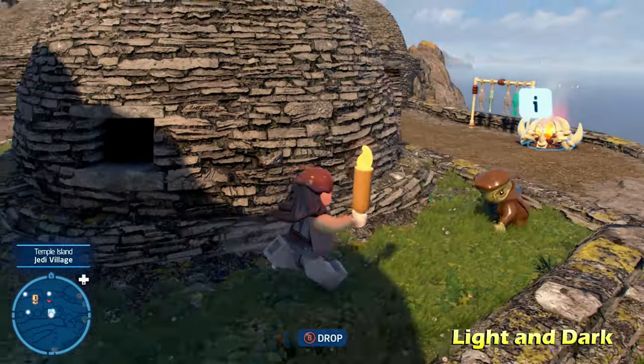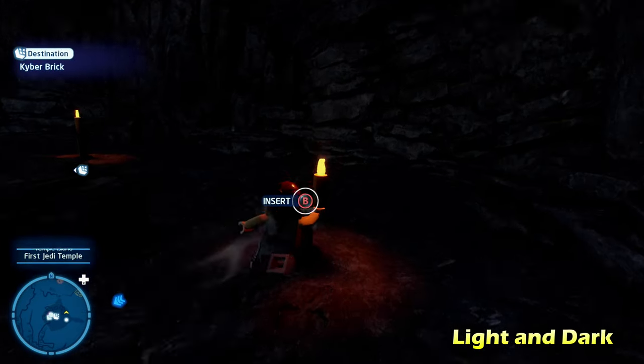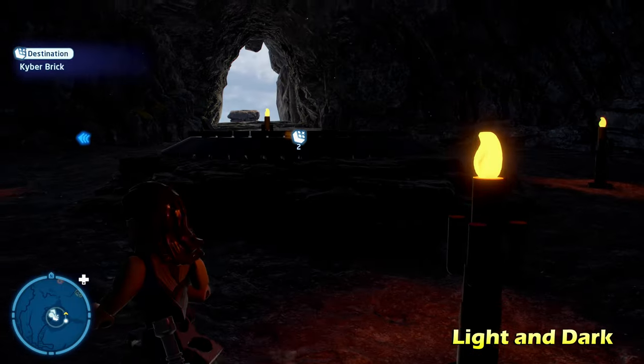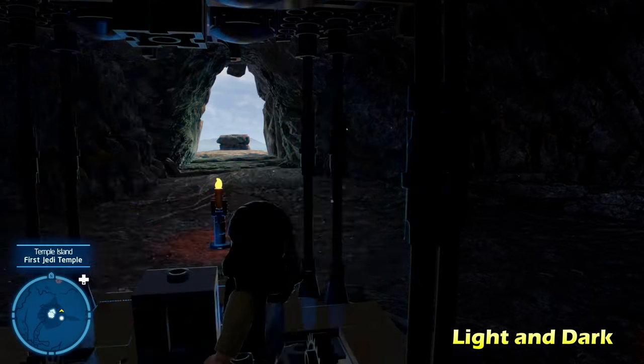Pick that last torch up and carry it all the way back to the cave. Once all four torches are in place, that should unlock and solve the puzzle for Light and Dark.